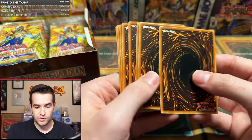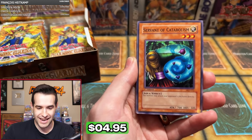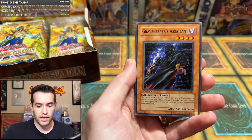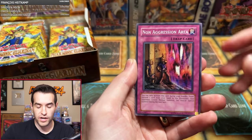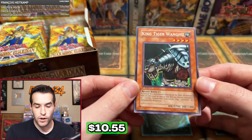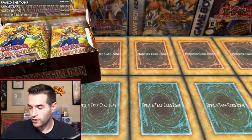Metamorphosis — there we go, that's good. Servant of Catabolism, Disturbance Strategy, Gravekeeper's Guard, Gravekeeper's Assailant, Dark Snake Syndrome, Timidity, Non-aggression Area, and King Tiger Wongu — pretty good rare, actually still usable in GOAT format. No miscuts there, so 0 for 2 on miscuts. Mark, you will get a little extra stuff in your packs.